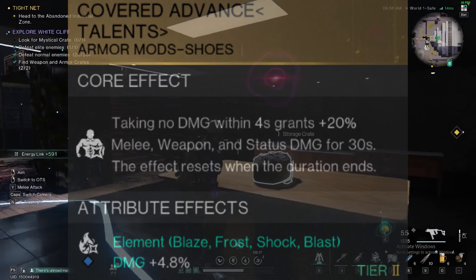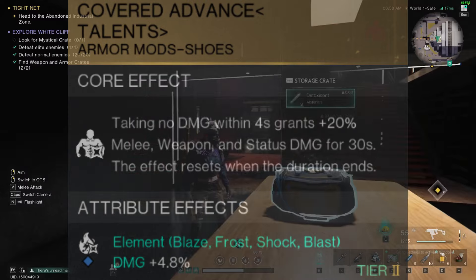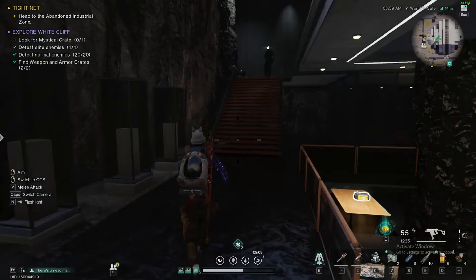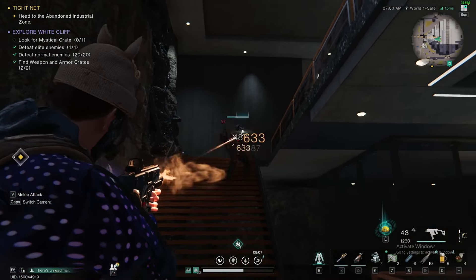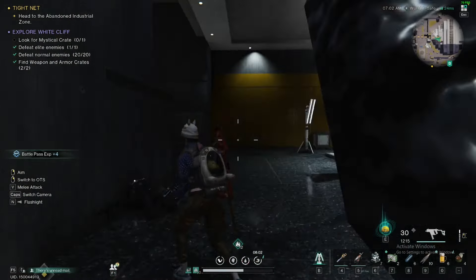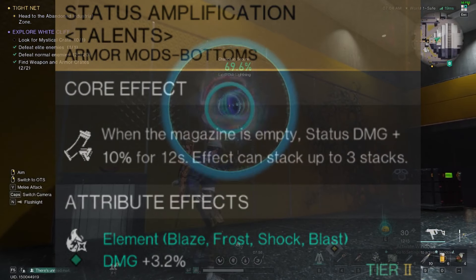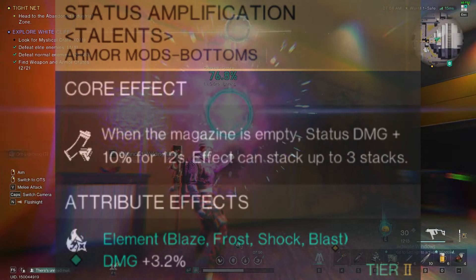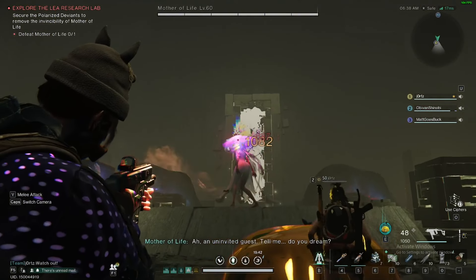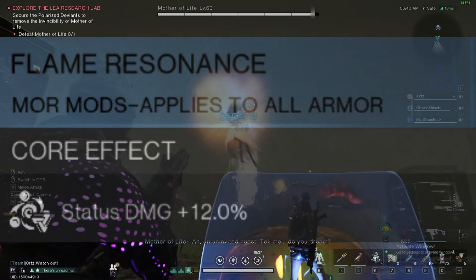Your shoes mod will be Covered Advanced Talents — taking no damage for 4 seconds grants plus 20% to melee weapon and status damage for 30 seconds. Pants can be either Precision Charge Talents or Status Amplification Talents. In all of the clips you are seeing, I am running Status Amplification as I do not have a Talents version of Precision Charge. Status Amplification grants: when the magazine is empty, plus 10% status damage for 12 seconds, stackable up to 3 times. And lastly, your chest mod will be the Blue Flame Resonance mod for plus 12% status damage.